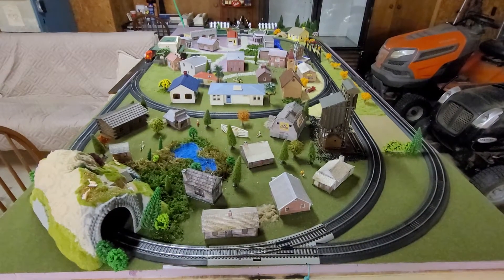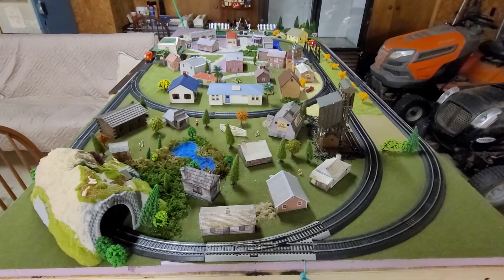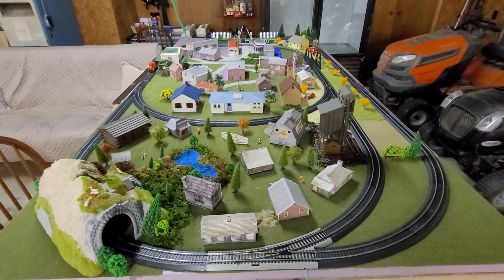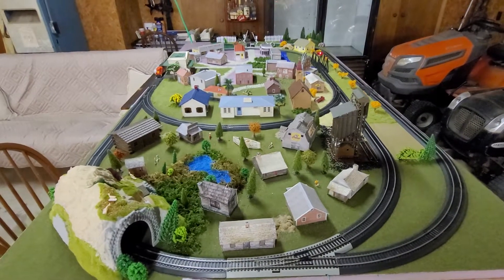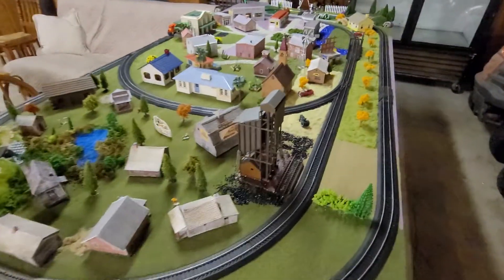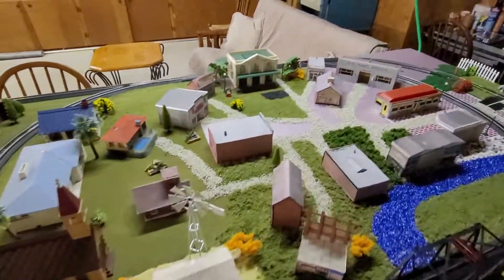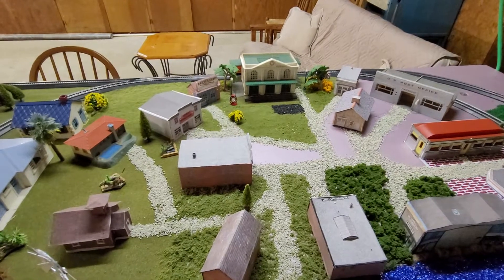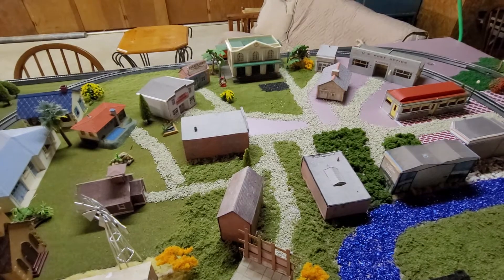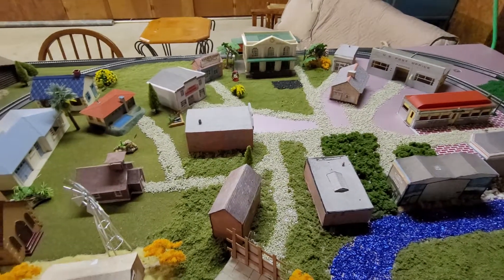Hey everybody, wanted to give you an update on Ray's HO layout. We've added some new scenery — we're working really hard to get that completed, we've just been waiting for the supplies to come in. We've added some more trees, added some foliage, put a little parking place in front of the station, and I've pretty much got the roads going to the different houses. I still have a couple more, but again we're waiting on supplies.